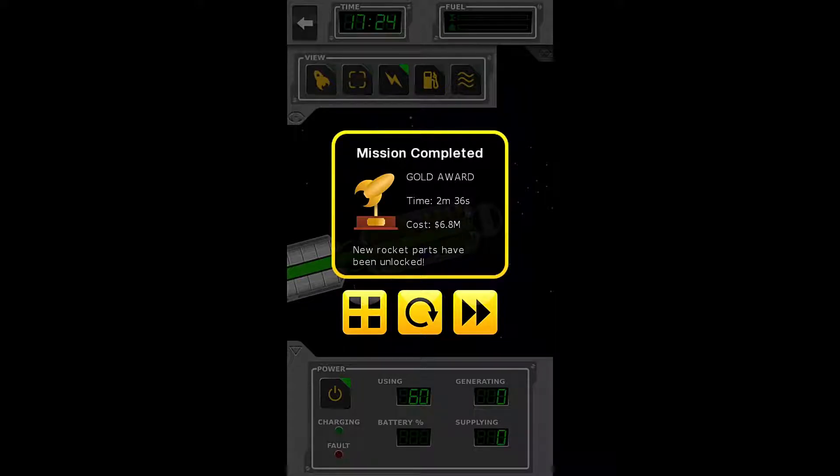Mission complete. Gold award! We have a time of 2 minutes and 36 seconds at a cost of $6.8 million. Thank you all so much for watching. My name's Zira, and this has been the Nocturnal Gaming Network bringing you Space Agency. See you next time, and have a wonderful night.